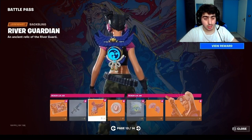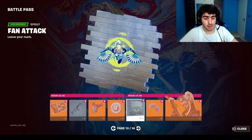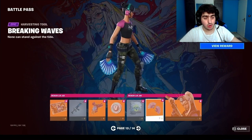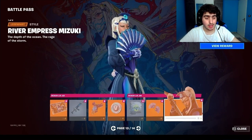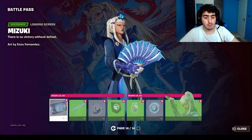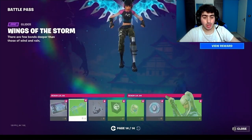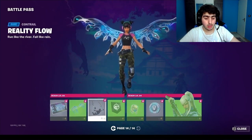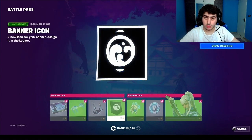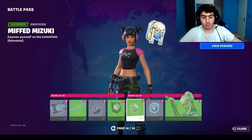This is the last skin section. She has three edit styles — we'll find out more. She has a backbling, loading screen, wrap, and a spray called Defend Attack, which was already spotted by Fortnite a couple of days ago. There are also Trans Axe hands. The River Empress Mizuki is her name.